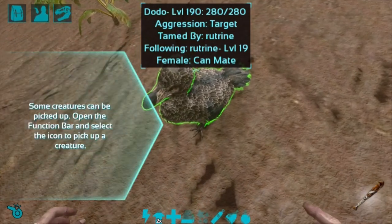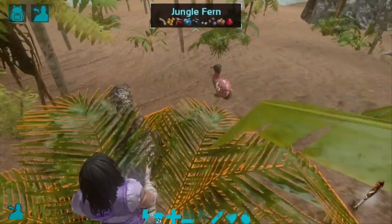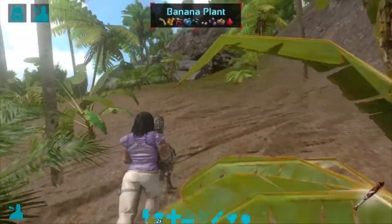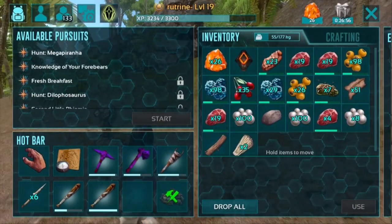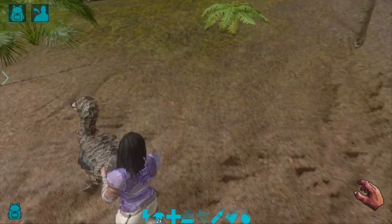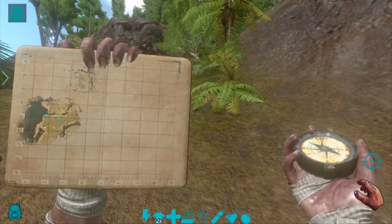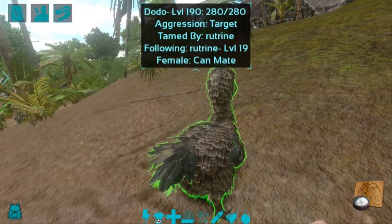It ended up at level 190. You can actually pick it up from the action bar and carry it just like this. We found another dodo nearby - level 5, not so bad. Anyway, we're heading back to base to show off the use of the dodo. We'll need to do a jump cut since we're a good distance from base. As you can see on the map we're a little bit further away, so we'll run back and then show off the functionality of having a dodo in your base.